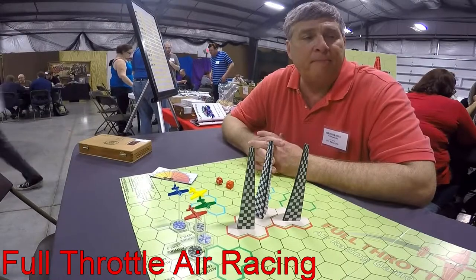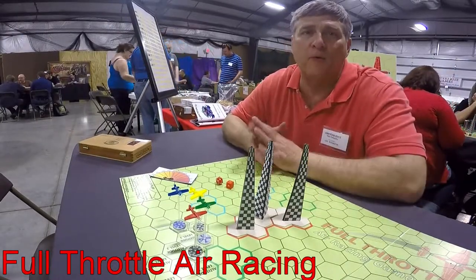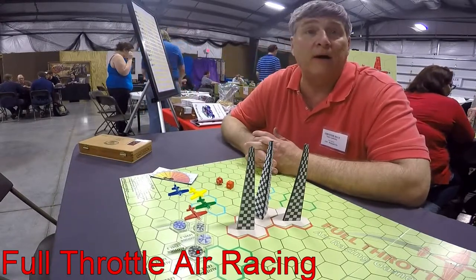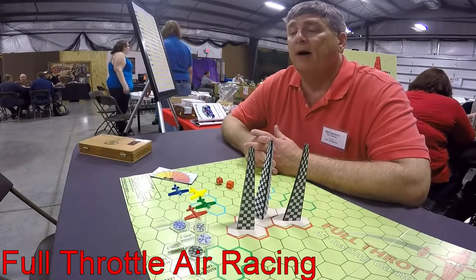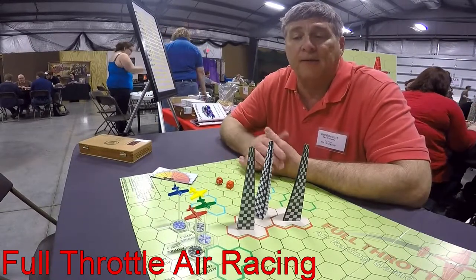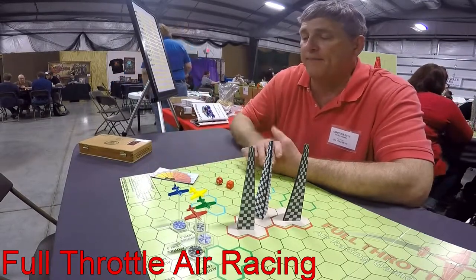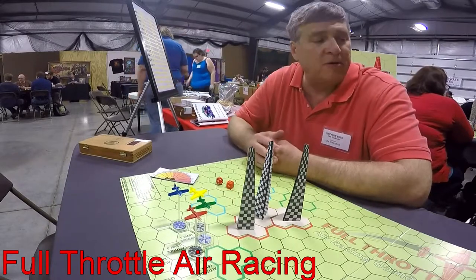Some of these pieces are prototype. Things like the pylons are prototype — we're still working on a cleaner design. The airplane, the air racers themselves, the way things look right now, that'll be the final product. These are simply a movement stand with an altitude disc and then a plastic airplane that looks like a P-51 on top of it. The full throttle gauge is also a prototype — we'll come up with a cleaner design for that.